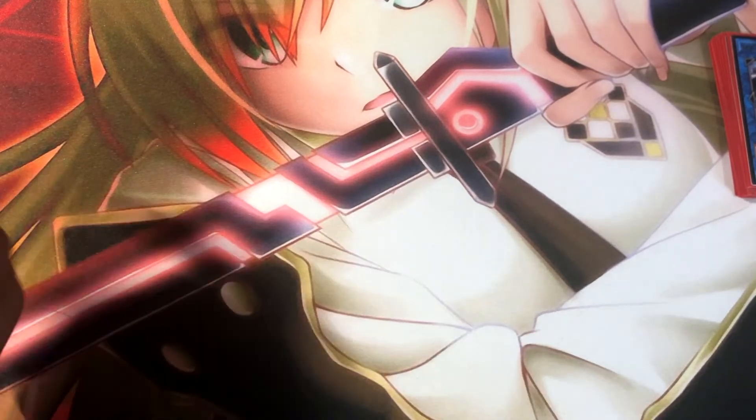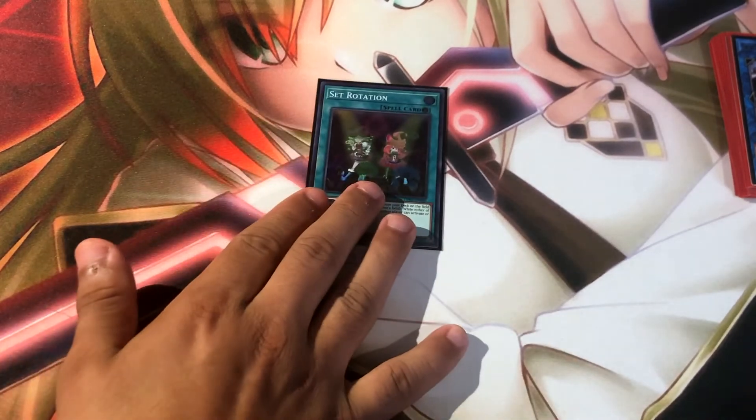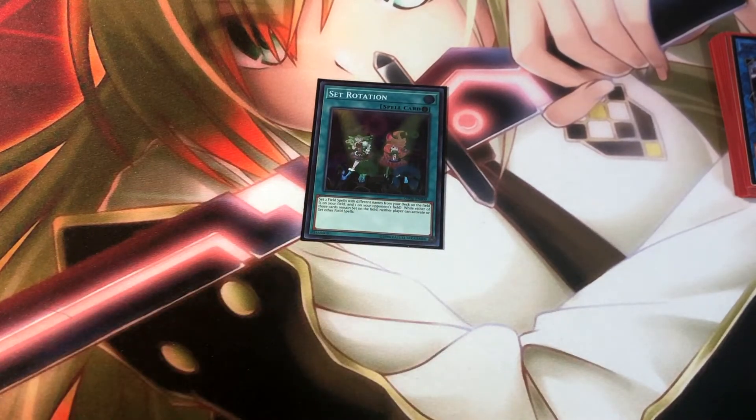The 1 Terraforming — love it, it's just a way to get my Area Zero, and obviously Mystic Mine. I'm playing 1 Set Rotation. The reason I'm playing Set Rotation is just because I find myself in moments where I'm stuck, I draw this card, and I need to Mystic Mine, so I kind of just use Set Rotation. It's also a way to tutor out my Area Zero and fade out certain things.